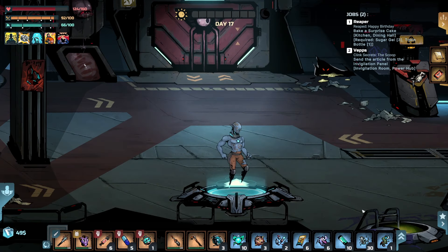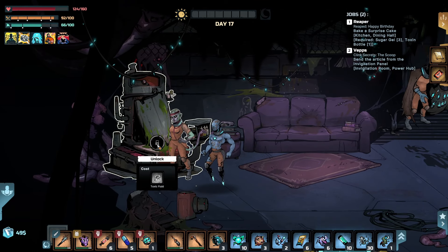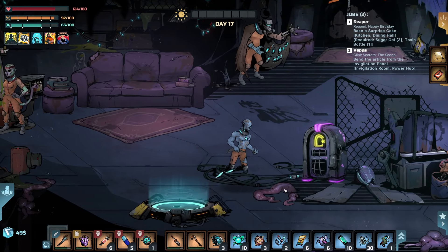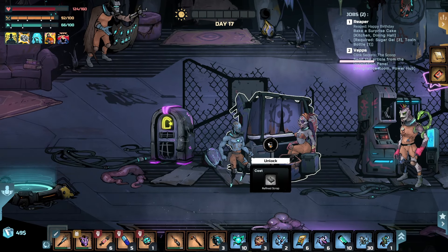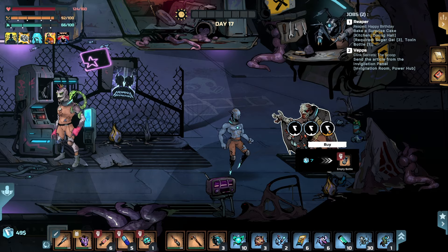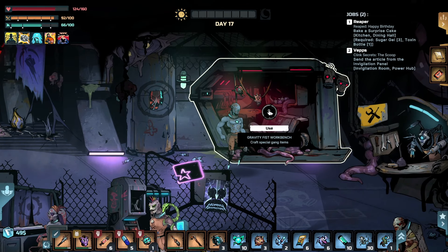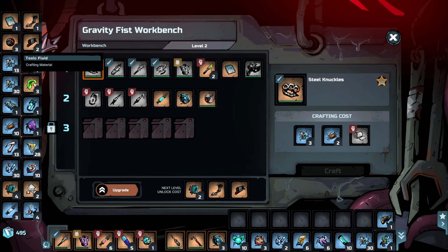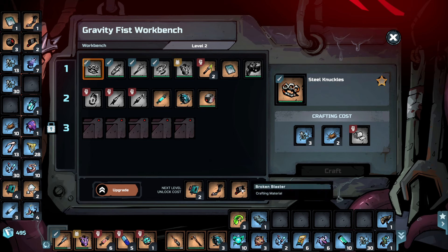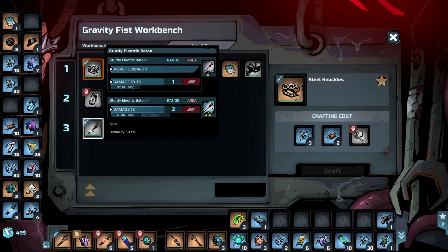Grab some daily scum. There was someone here to the left — you need toxic fluid, I definitely have that. And there's another person — you need refined scrap, I have one. You do electric parts and circuit boards; you do bones, syringes, and bottles. Oh wait, can I access it from here? Oh yes, I can just grab these out — that's amazing. We have this, and oh, we can upgrade the workbench to level three. Let's do that. Is it refined scrap? It is not refined scrap — we have a sturdy electric baton with a 75% chance to stun.